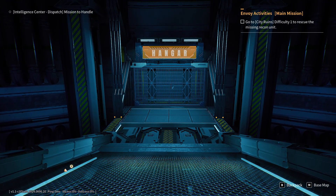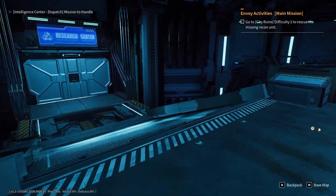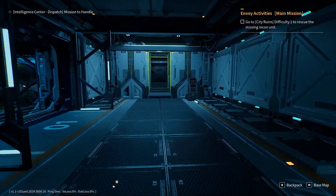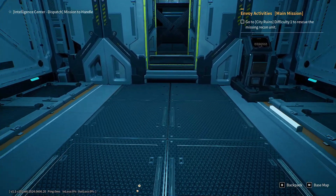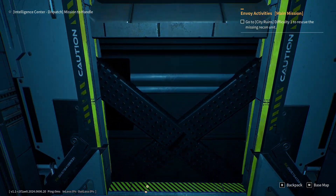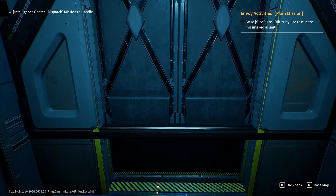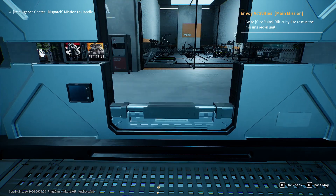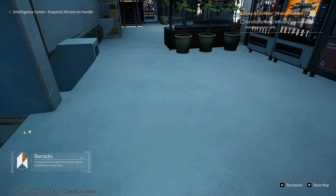Through that door is the room where you build your quote-unquote outpost, which is essentially a mobile fortress that you take with you on expeditions, and it is where the turret defense portion of the game takes place. One of the complaints people have about this game is that it seems to be trying to be lots of different games, but I really don't feel like I've come to a point where it's trying to be too many things.